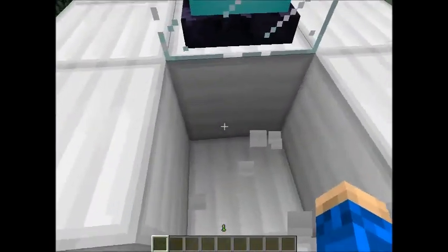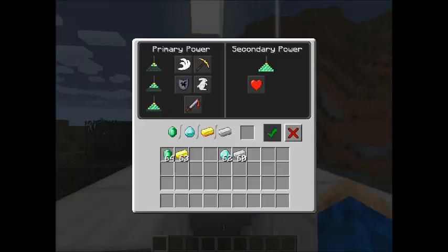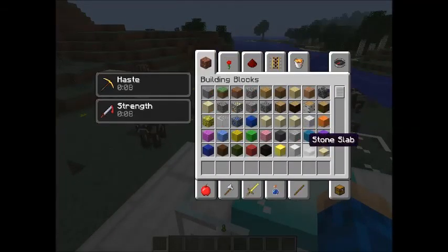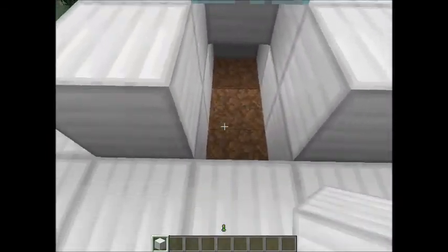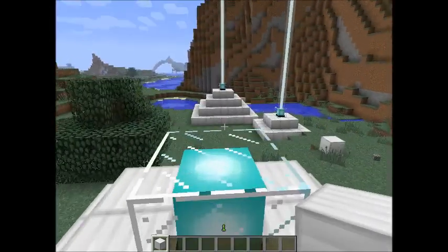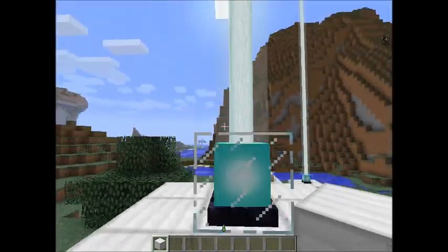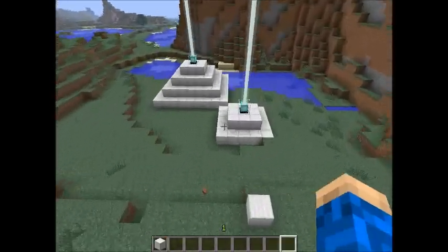You need to have iron blocks all over here for it to work. See if I put iron blocks there again — nope, you need to have them all underneath here. Then you get the light beam — yes, there it is.